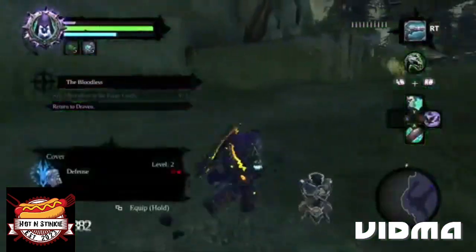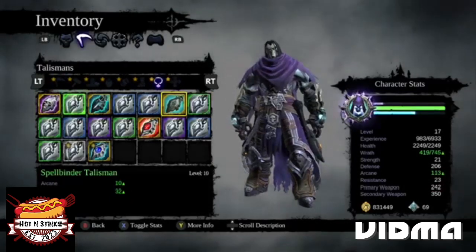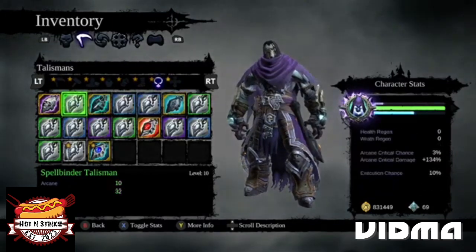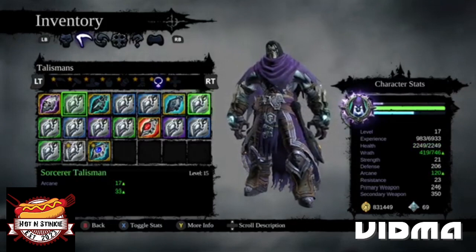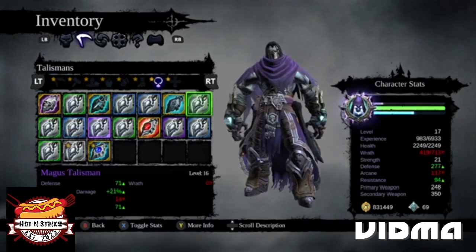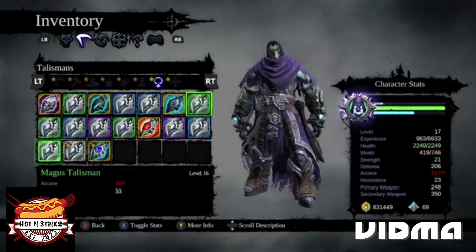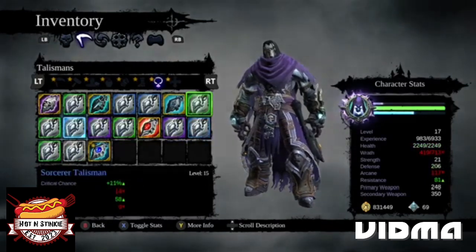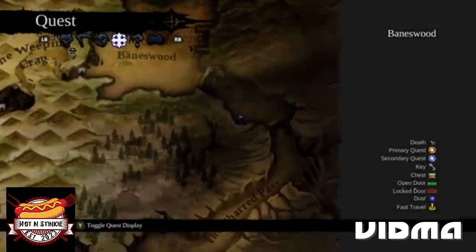That's the third one. Let's get this talisman off — I don't want it anymore, we'll sell it. More Wrath — nothing else is affected. More health, everything goes down. I'll keep it at that. I'll sell the rest of them or sacrifice them. Let's go to the Scar.